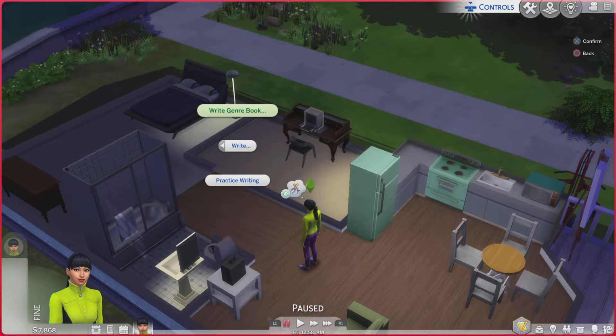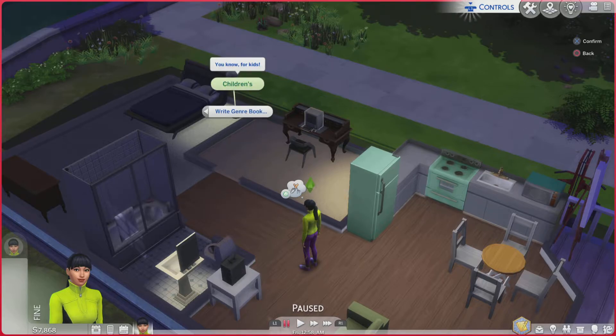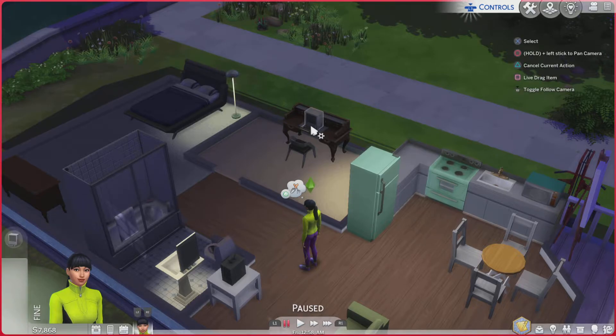Then you can either practice writing or write a genre book. We're going to click on write genre book, and the only option that this sim has at this time is to write a children's book. We're going to click X.